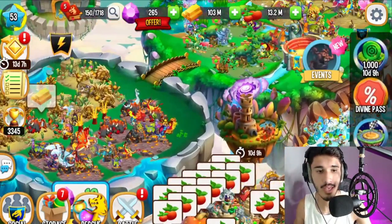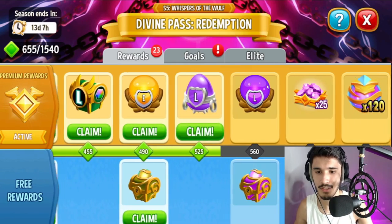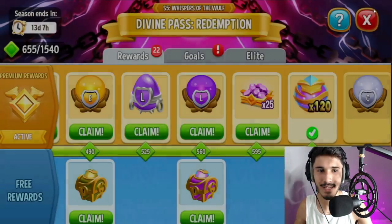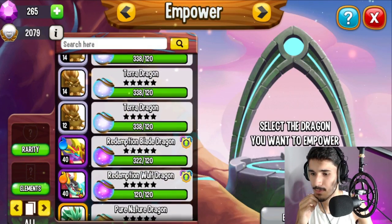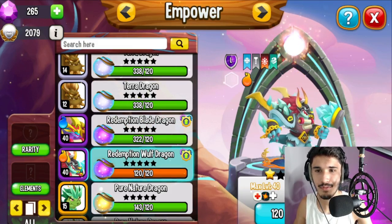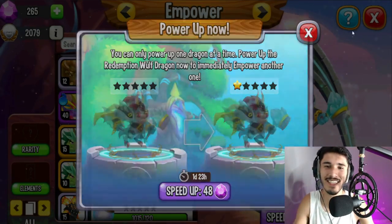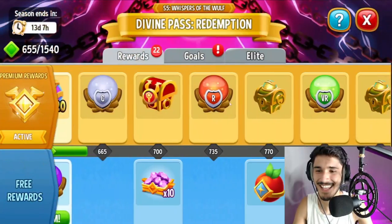With that said, I'm good on the Striking dragon. Let's head over to the Divine Pass — look at all these points going towards it. I see 120 cells for the Redemption Wolf dragon — I can rank that up. Let's go to Empower: we can do the One Blade dragon and the Redemption Wolf — we have enough for both. I'll do this one first. I really like that — I'm empowering it now, which is pretty sweet.